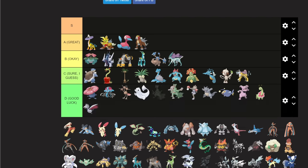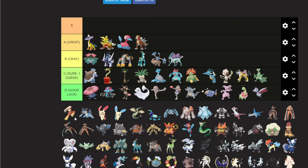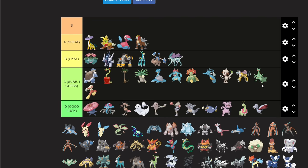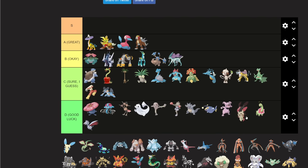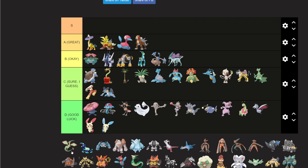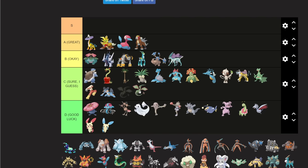Sceptile got Shed Tail, so it's 'yeah sure I guess,' possibly good luck still. Blaziken and Swampert are the same — too much competition. Flygon is interesting; I could make a case for it since the 100 base speed with Choice Scarf Flygon and Rock Slide could see a result, but it didn't get anything new this gen and it won't be top cut — maybe a day-two run.